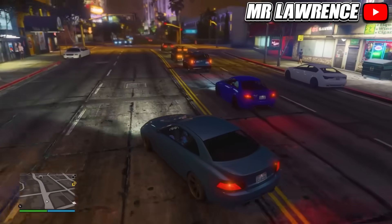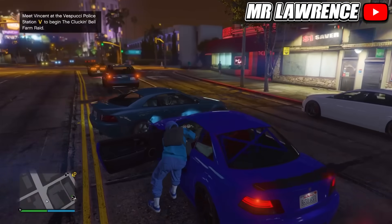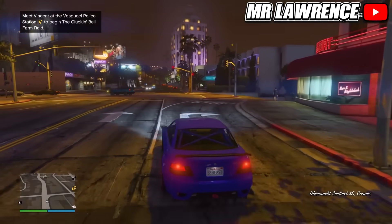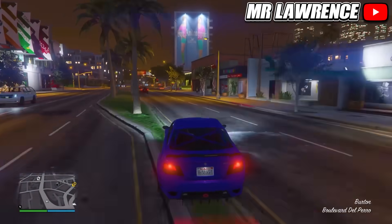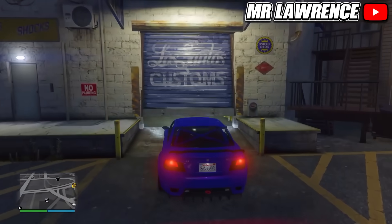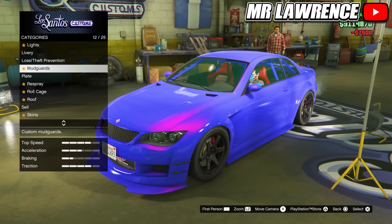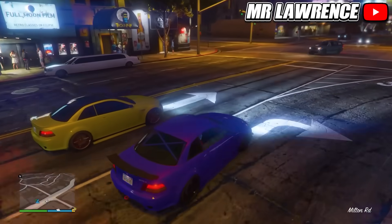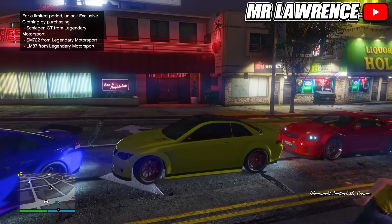This is the car we are looking for: the Sentinel XS. There's a purple version and a yellow-greenish version of it. Drive it to LS Customs and you can put loss/theft prevention on it, or you can sell the car for about $17,000. When you have this car you can drive around the block again and it will spawn in very easily. The yellow version sells for almost $15,000.